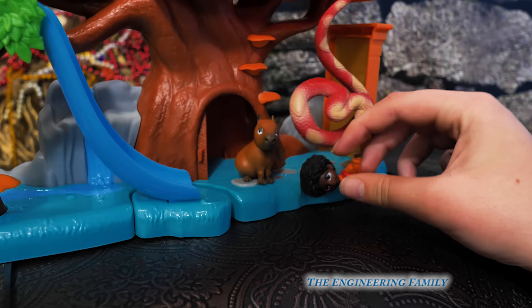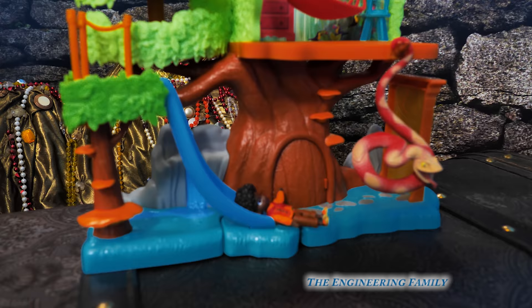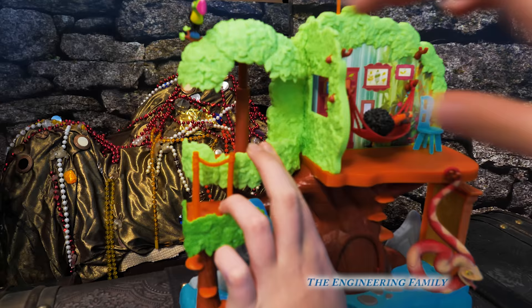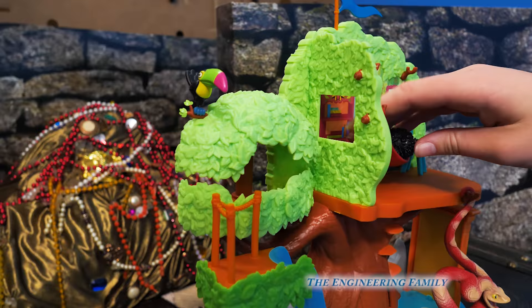And then there's a slide, right? Yeah. Good job, Antonio. Don't fall in the lava though, buddy. And there's a hammock. Oh, that's where you can sleep at night. And also there's a little perching stand. So he can look out at night. And then when it's daytime, close it. And he's got a little toucan friend up there, right? Right.